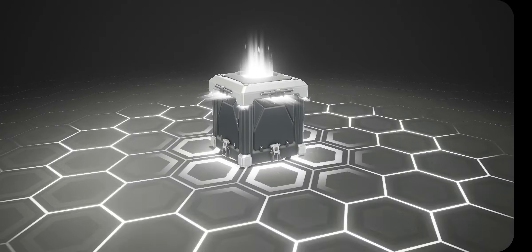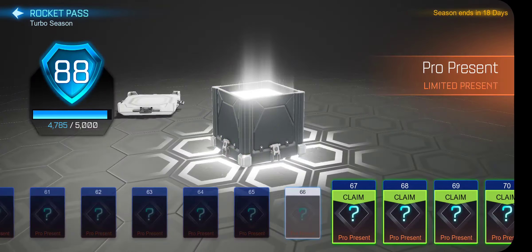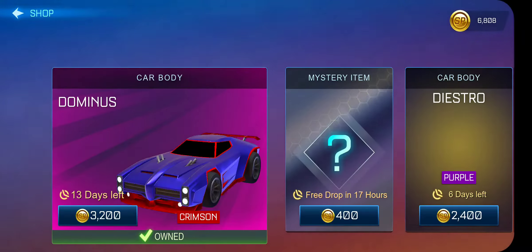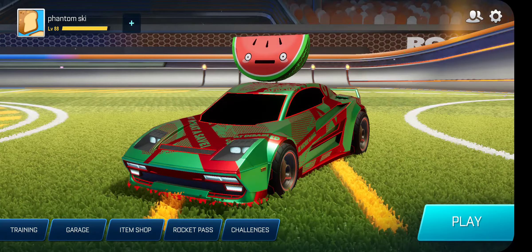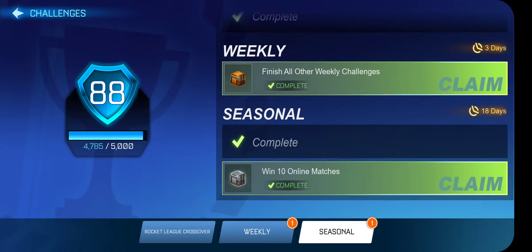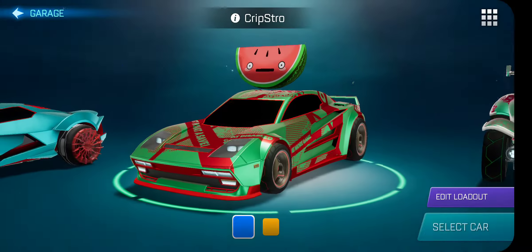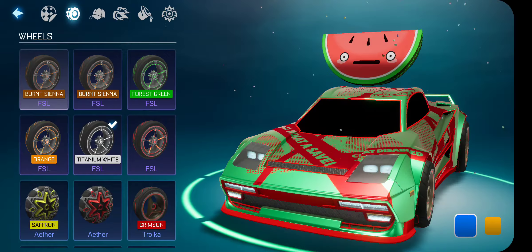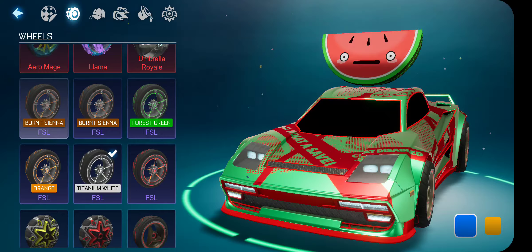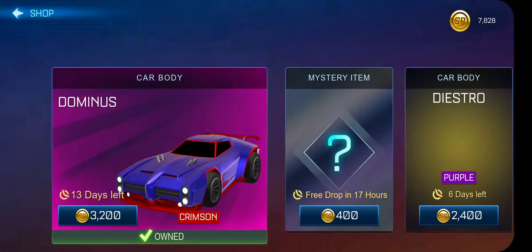I already have Buncee in the FSLs — that's not good. Crimson Dominus — I'll take it! I'm so glad I didn't buy the Crimson Dominus from the item shop, because if I did I would have wasted 3,200 credits, and that's quite a lot. Bronze crate: give me an import — Orange Upsells. Two Buncee FSLs, one normal FSL, one orange FSL, one Titanium White FSL. Orange and Buncee and normal are pretty much in the same category — it is what it is.